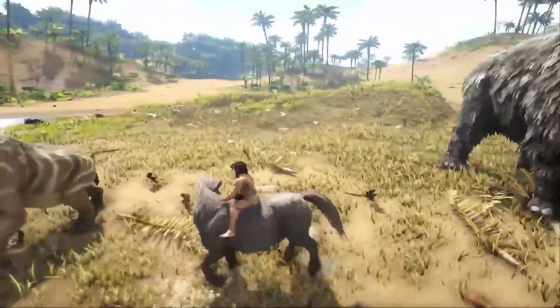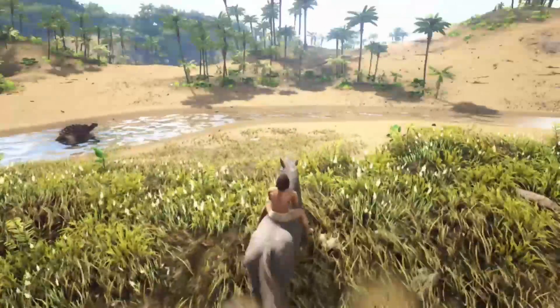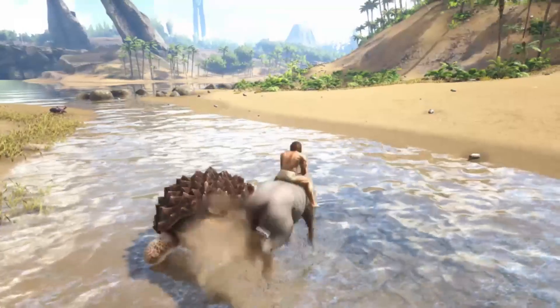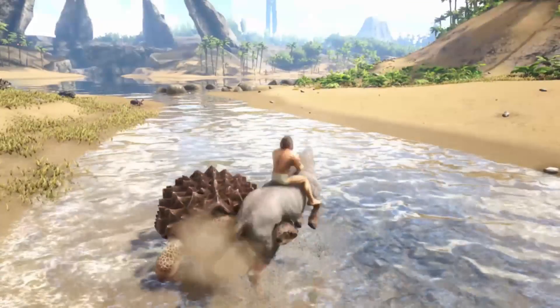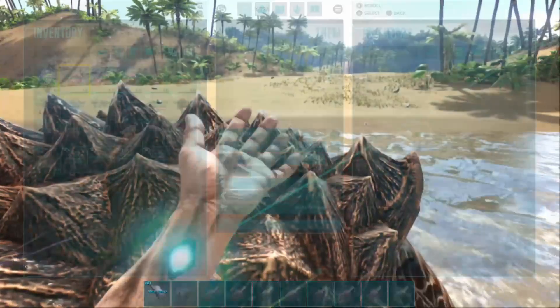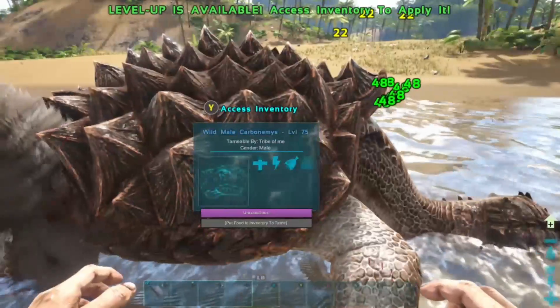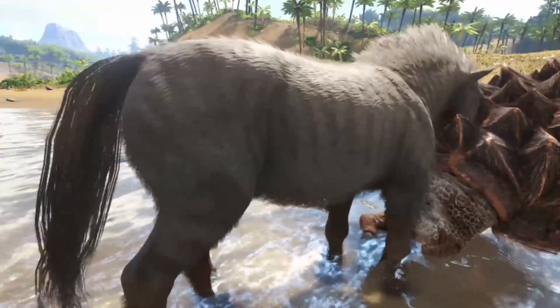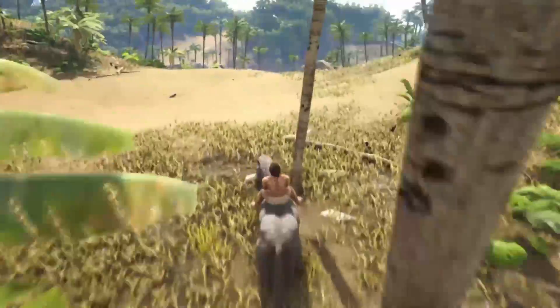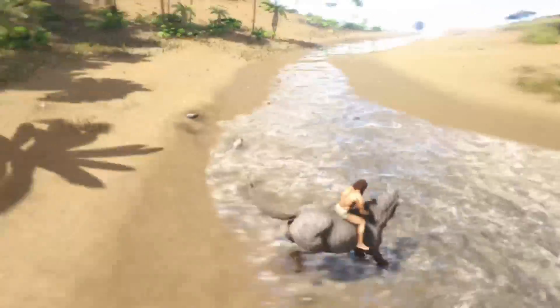Next up we have the Equus, which is basically a horse. You need rockarrot to tame it and it's a passive tame, so check out my video if you don't know how. It's got two attacks and with the back kick you can knock out creatures really well — better than the frog. As you can see here, I knock out this turtle with ease. If you put the saddle on it, it acts as a mortar and pestle, so just get some spoiled meat and while you're running around gathering berries you've got yourself a very effective narcotics maker.